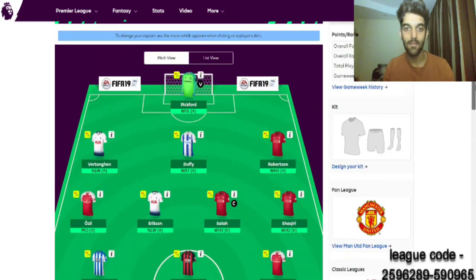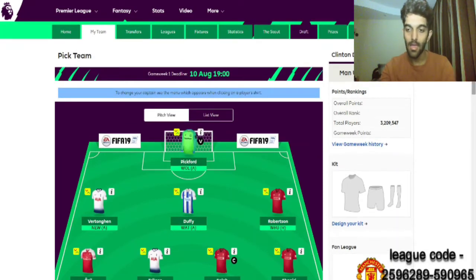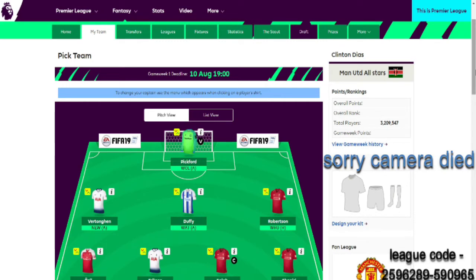Comment below what you think of my team. Now I'm going to explain how to budget your team properly. For your goalkeepers, I would suggest 9 to 10 million. For your defenders, 36 to 40 million. For your forwards, 26 to 31 million. I would pick two premium forwards from 9 to 30 million combined with one cheaper forward at 6 to 8.5 million.